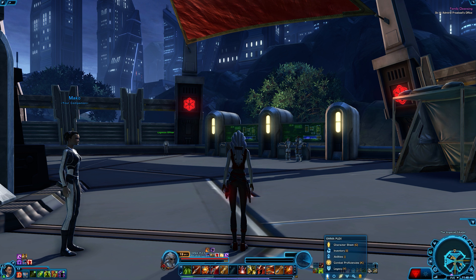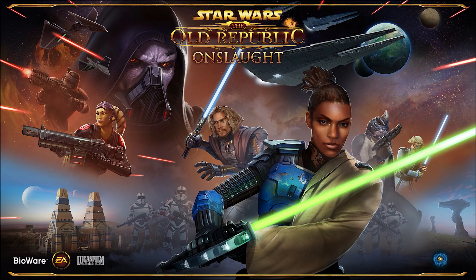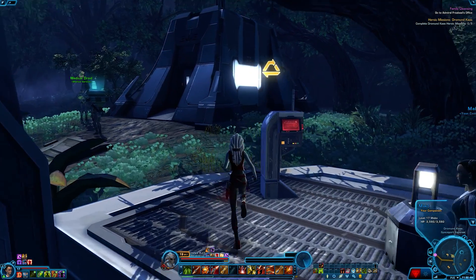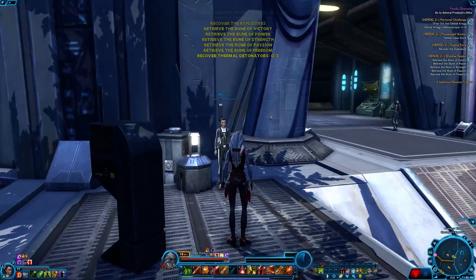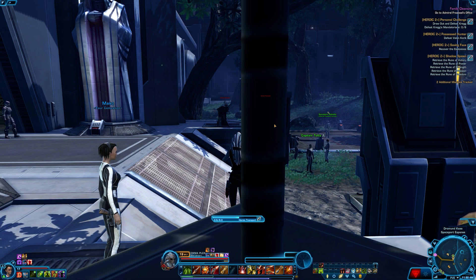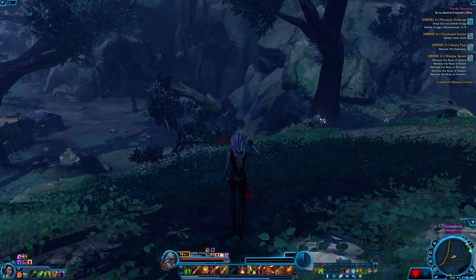Tip number five is to do heroics and flashpoints. You can do these solo or in a group, and in a group you'll generally net more XP than solo. If you're like me and don't necessarily like group content, you can easily do these solo depending on what mode you pick — for flashpoints I generally do story mode. They net you a fair amount of XP, they will apply to your personal conquest if you haven't completed it yet, and heroics and flashpoints tend to give slightly better gear than you'd get just doing class story missions.